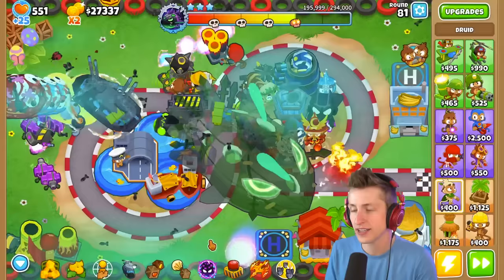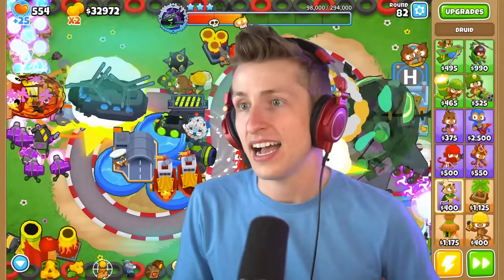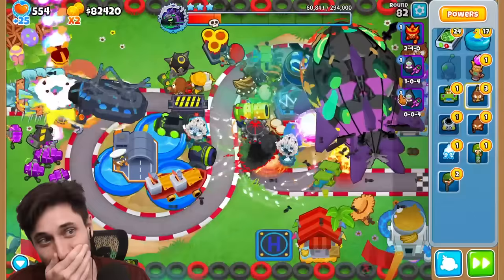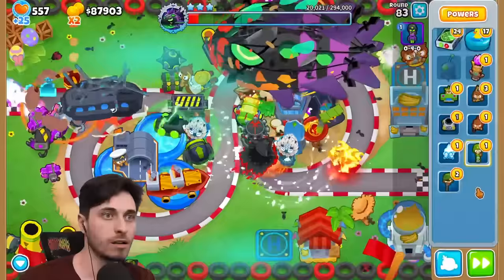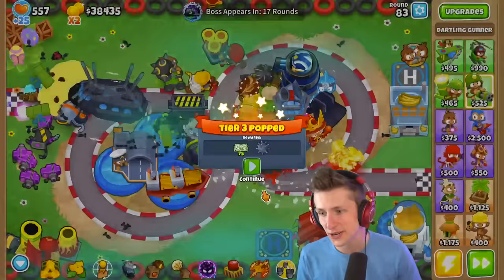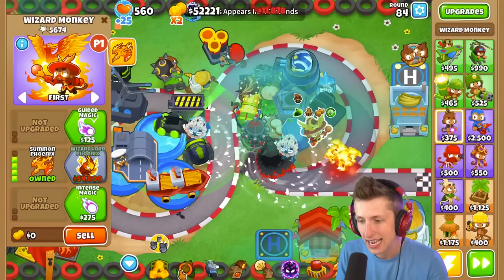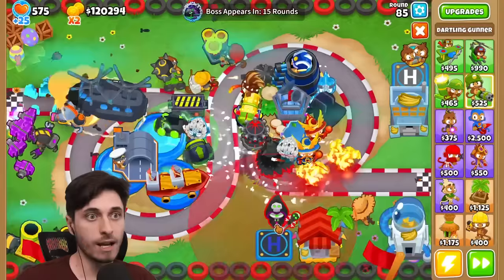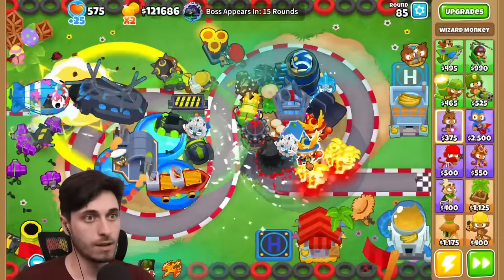No, I'm confident - I believe we can do this. We can place things, we just can't sell anything during the boss. Should we just get two Phoenixes? Yeah, I think that's huge. I'll put my Phoenix down within range of the village too. How much is the Phoenix upgrade? 54K. We have enough for both. I'm just going to place both my Necromancers down and sell them immediately. Go ahead and upgrade and I'll upgrade mine. I've got two Wizard Lord Phoenixes.